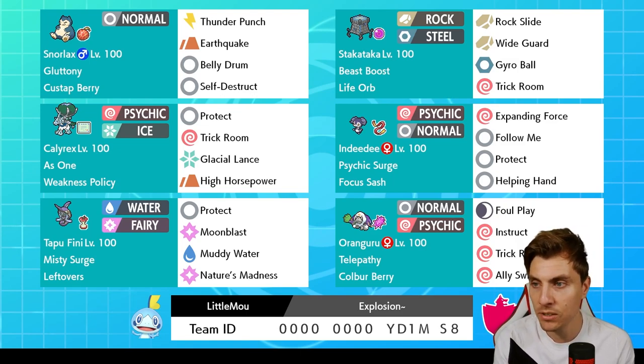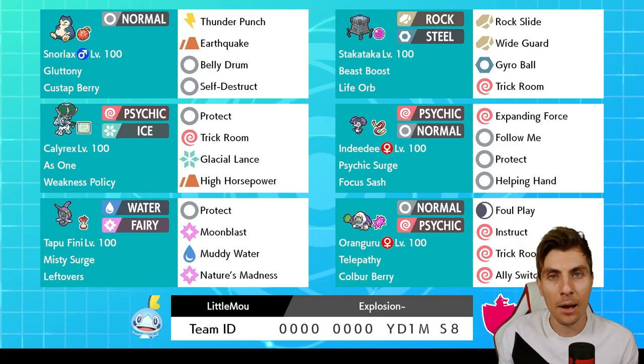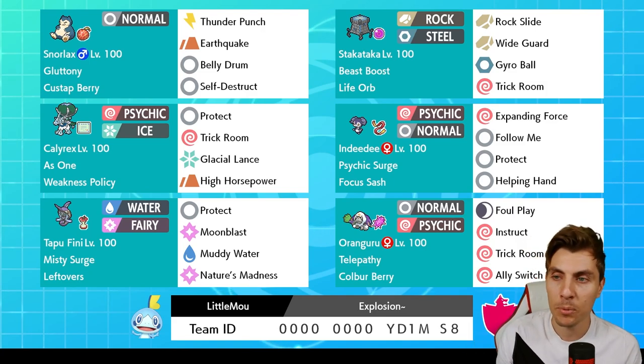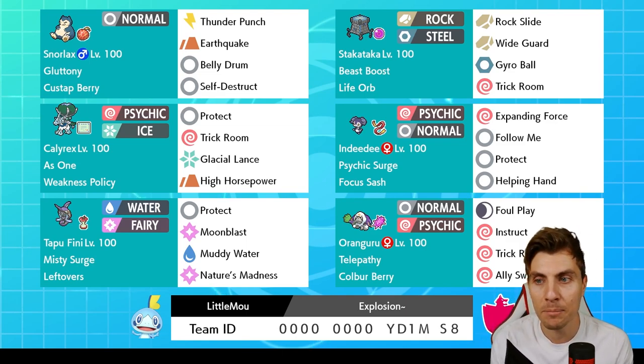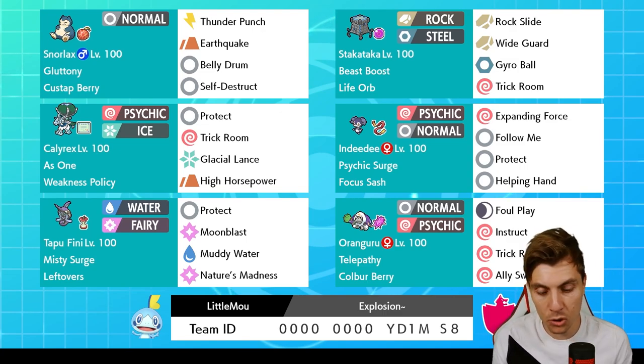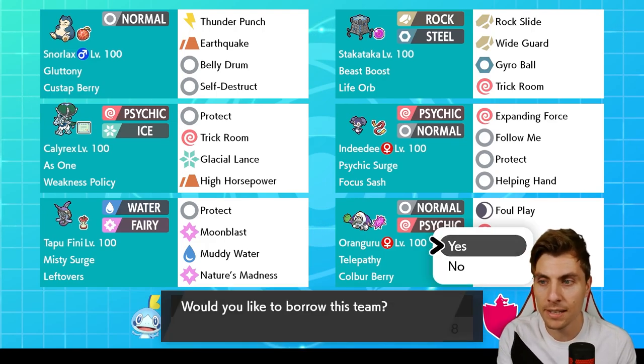Hopefully we can showcase that in today's episode. Here is a rental code — we'll have a couple of games with the team as we always do and then wrap up with the rental at the end. Just on a side note, I will be streaming later on — the ladder updated today — so we'll be streaming tonight and seeing how far we can push up the ladder. I've got a spicy team lined up. Without further ado friends, let's get into our first match.